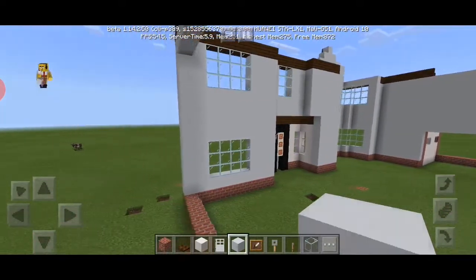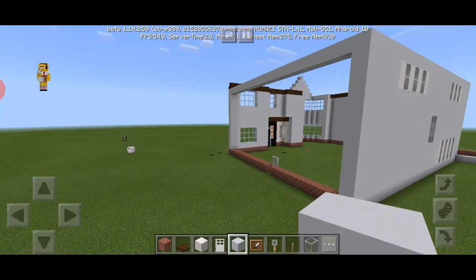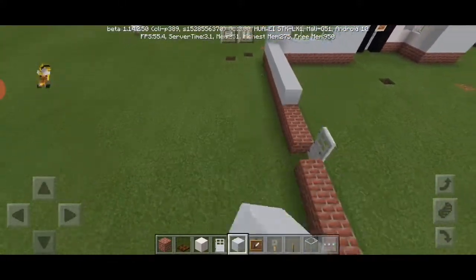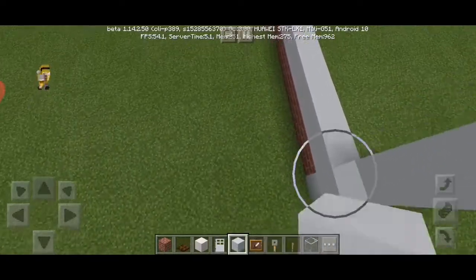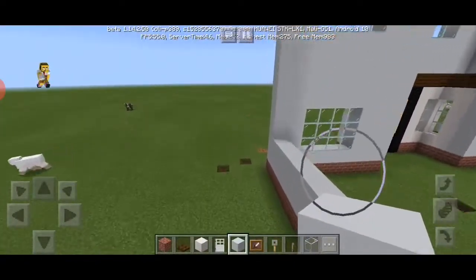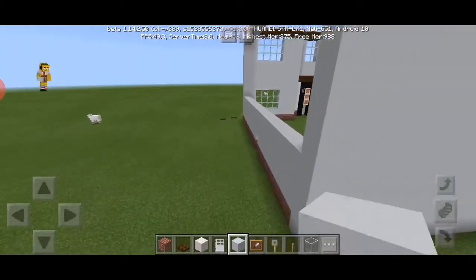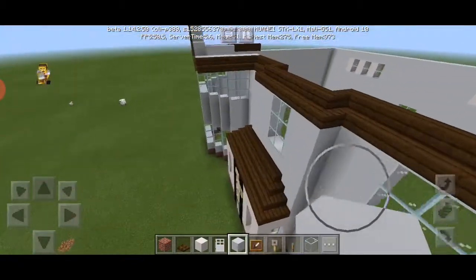Wow, Mason. So yeah, you have to fill in all walls apart from the garage. Okay, okay — what are you guys doing down here?